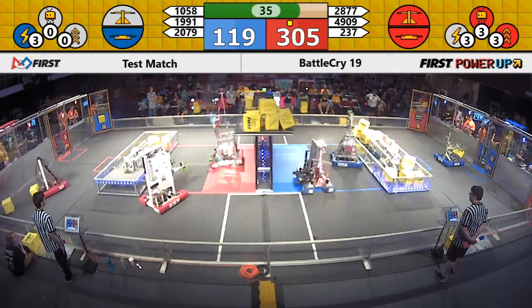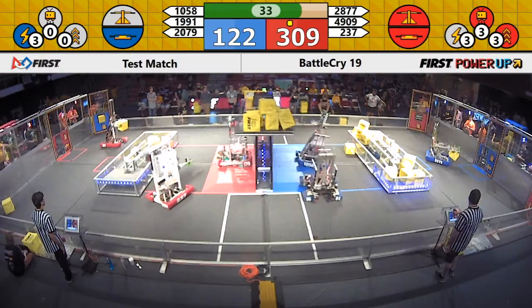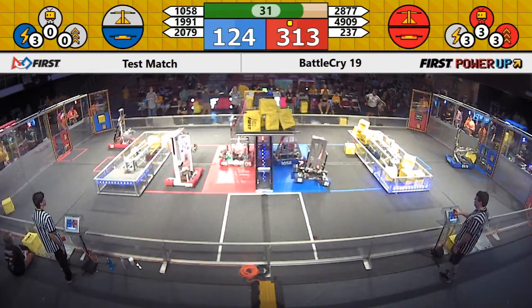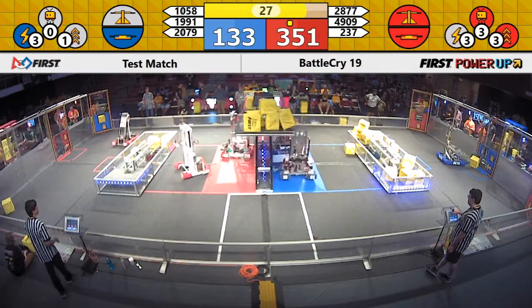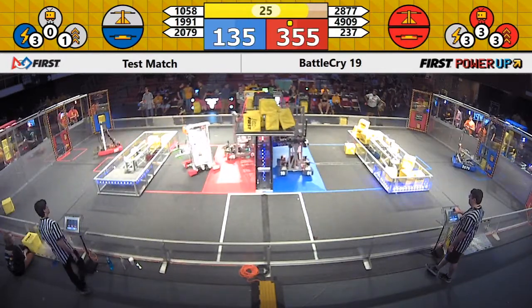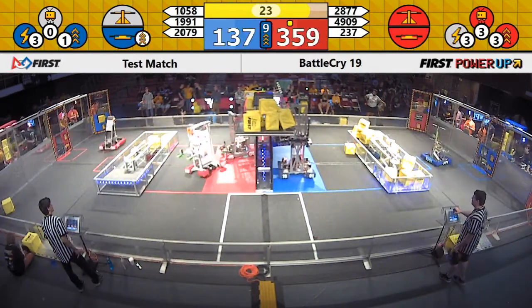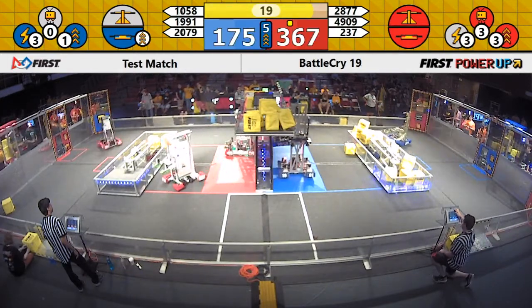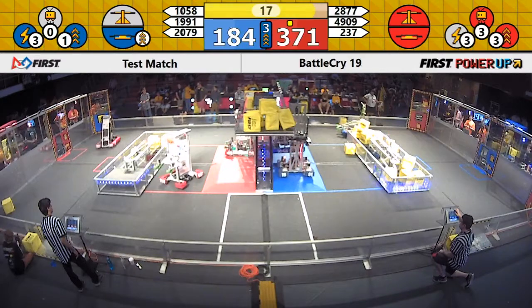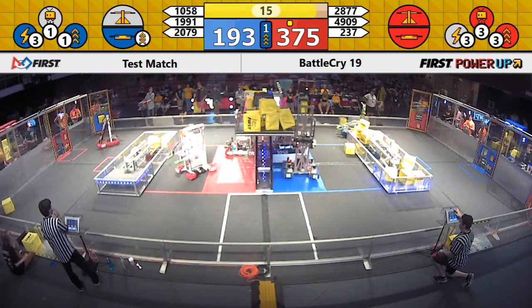As we come down to the endgame, 4909 looks like they're preparing for that climb. 1058 doing the same on the Blue Alliance side. Both teams deploy their hooks — 1058's in the sky! 1991 looking to join 1058 for the Blue Alliance. 237 looking to join. 4909 on the Red Alliance.